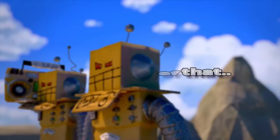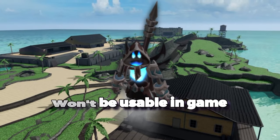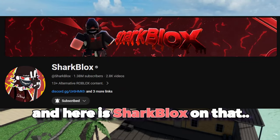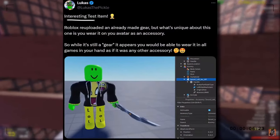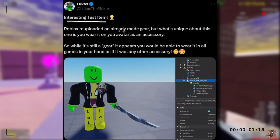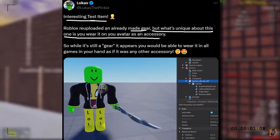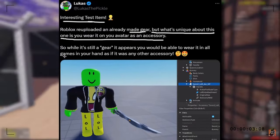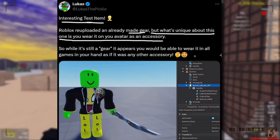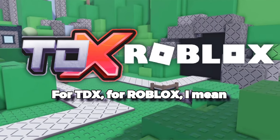On top of that, it's also releasing gears again. Of course, these gears won't be usable in-game — they're likely accessories. Here's SharkBlox on that. A tweet from Lucas: 'Interesting test item. Roblox re-uploaded and already made gear, but what's unique about this one is you wear it on your avatar as an accessory.' So while it's still a gear, it appears you would be able to wear it in all games in your hand as if it was any other accessory. This is all overall just good news for Tower Defense and for Roblox.